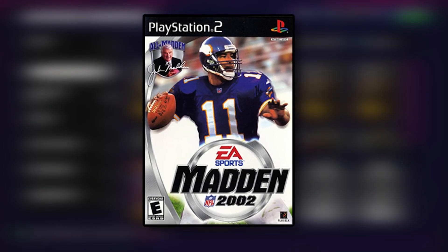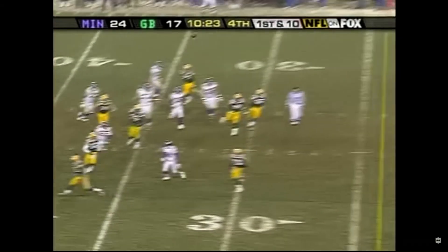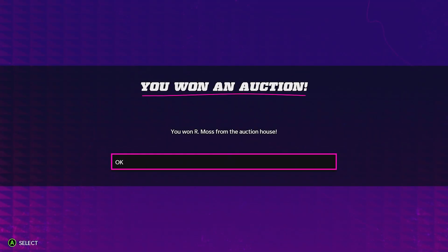Madden 02 of course had Dante Culpepper, but again he is not in Madden 22, so we're going to grab his number one target in Randy Moss — not his wide receiver card, but his out-of-position cornerback Backyard Ballers edition.